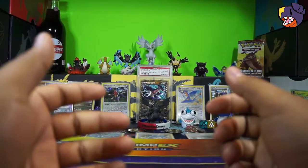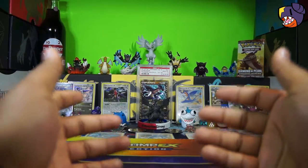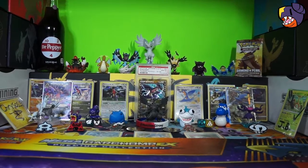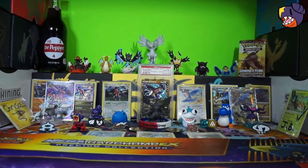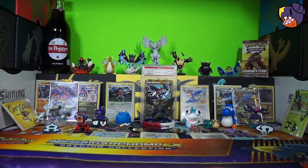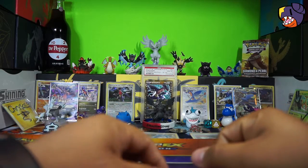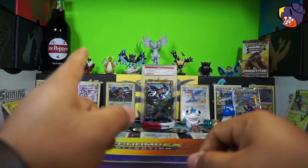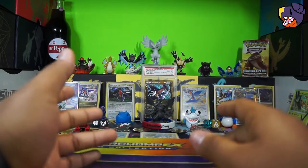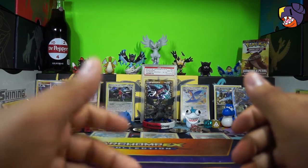Hey guys, welcome back! My name is Gurchomp and today we have a broken tripod. I've ghetto-rigged it to stay up using an elite trainer box to hold the camera, so you'll see some weird angles. I also changed the background to green — did a green screen on the back so I can put whatever I want on it, which is pretty cool.